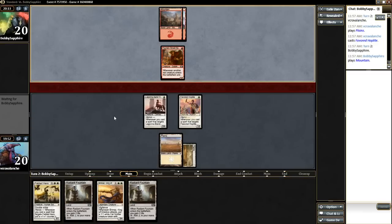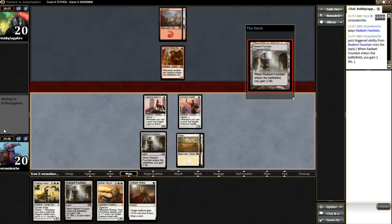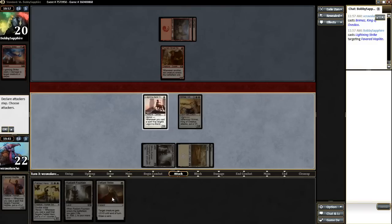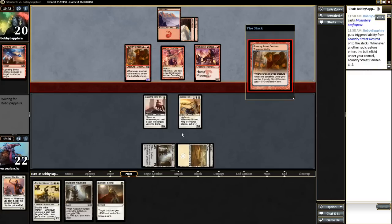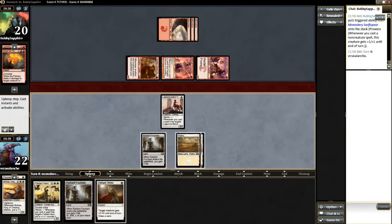And lifelink from the Radiant Fountain. There's a Defiant Strike — I think I'll just Radiant Fountain here. And instead of Defiant Strike, we will Bramblesnap. Again, that's going to be extremely hard for him to deal with. He Lightning Strikes the Favored Hoplite — now that's going to be even harder for him to deal with, not having double ways to kill Bramblesnap. He's going to Stoke the Bramblesnap. Okay, so he's down to two cards though, and I've stabilized.